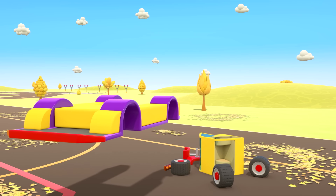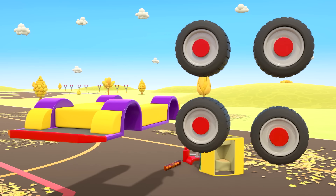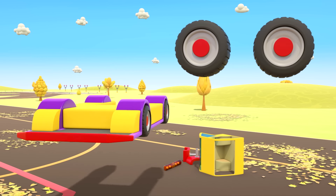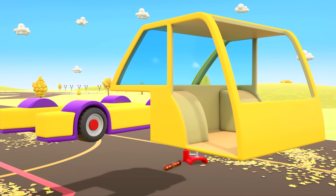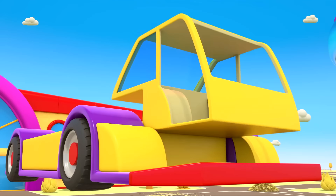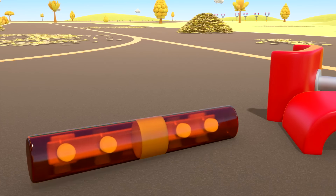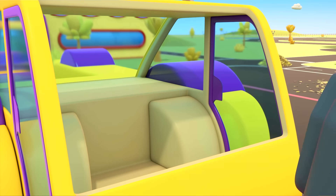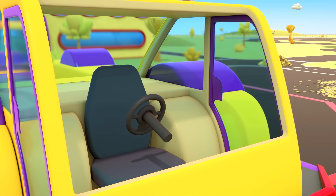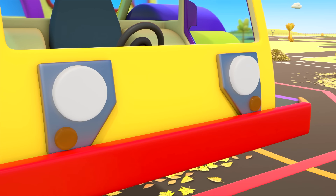That's the chassis! Wheels! Cabin! Doors! Flashing lights! Driver's seat! Steering wheel! Headlights! And the grab for the airplane's wheel!